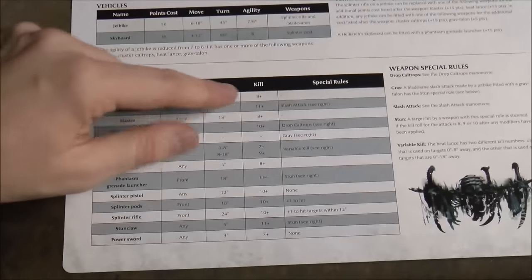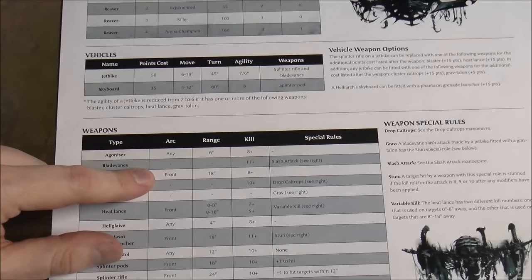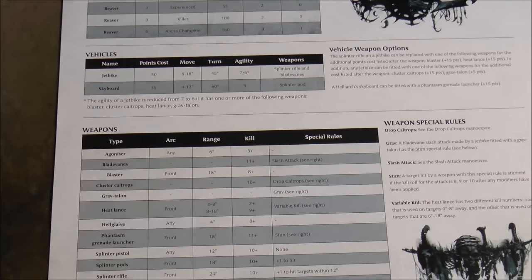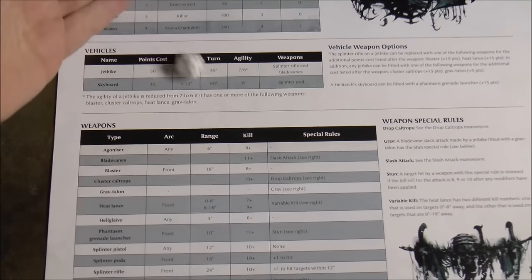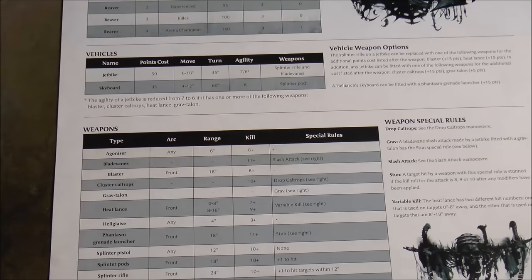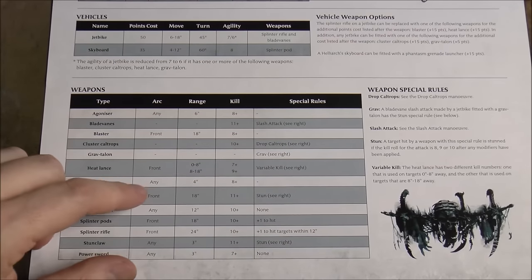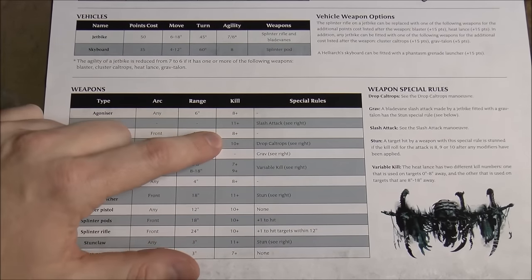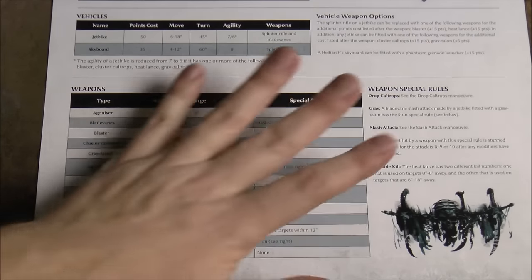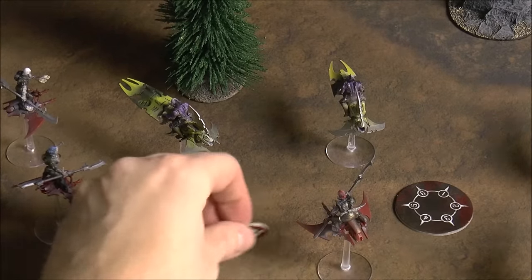For attacks you check range, confirm the target is in the correct 45-degree arc from the stem, then roll 2d6 trying to beat the target's agility. Double ones are an automatic miss; double sixes are an automatic hit. If you beat their agility you check for a kill: roll 2d6 again trying to beat the weapon's kill threshold for an instant kill, otherwise you deal damage. Some weapons have special effects. You place an attack token to show the model has attacked this turn.